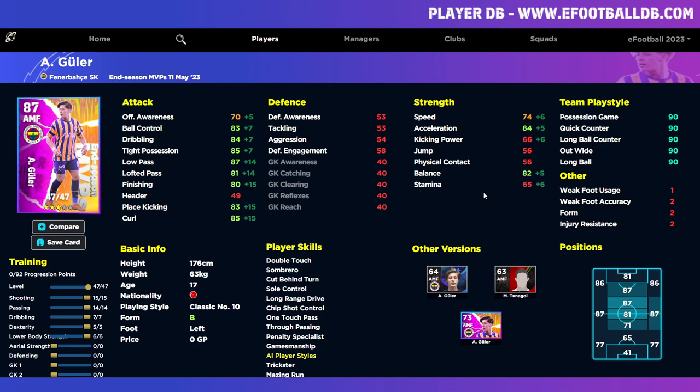Lower body strength is going to be 6. The biggest issue with this card is stamina — I would genuinely be playing Güler for about 55 to 65 minutes, taking him off around the hour mark, or bringing him on for the last 25 to 30 minutes. He doesn't have super sub, and if you could give him super sub and low lofted pass, this guy could be one of the best cards in the game. He won't compete with five-star players or Messi, but as a three-star you could go a lot worse.